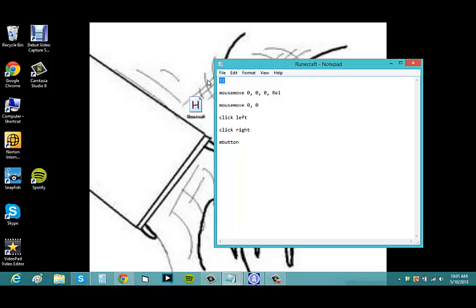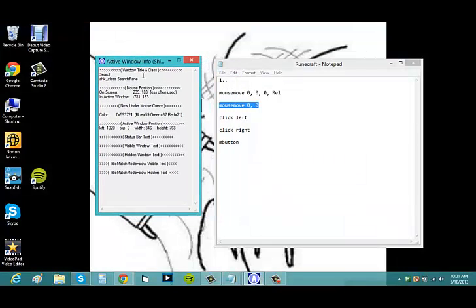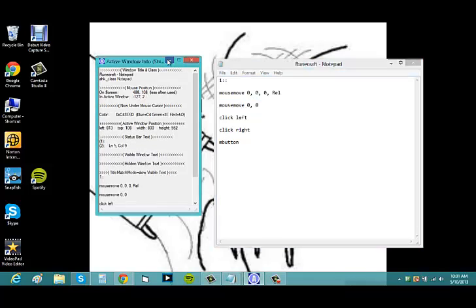After the command key — for example, the number one — you go down one line and type something like MouseMove. This lets you move the mouse. The first number moves left or right, and the second number moves up or down. To find specific coordinates on your screen, use Windows Spy, which shows the coordinates as you move your mouse around.